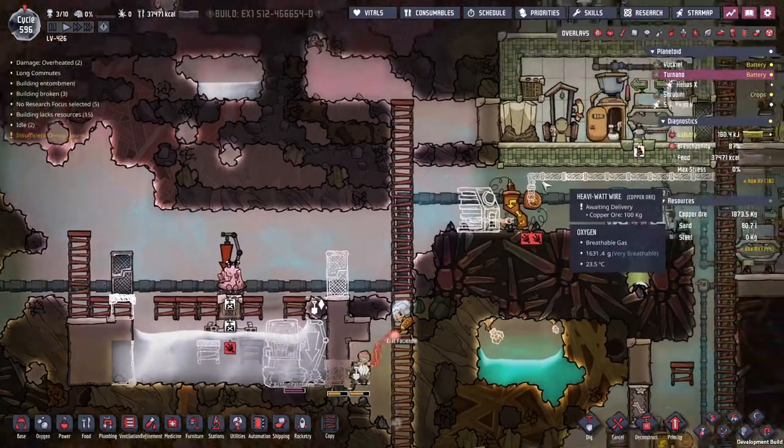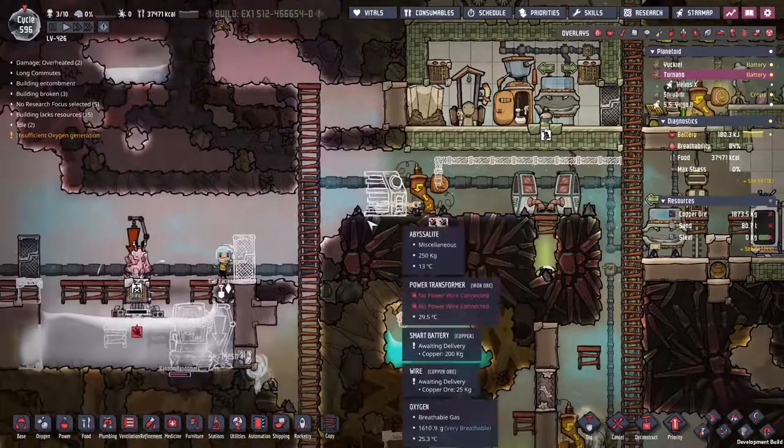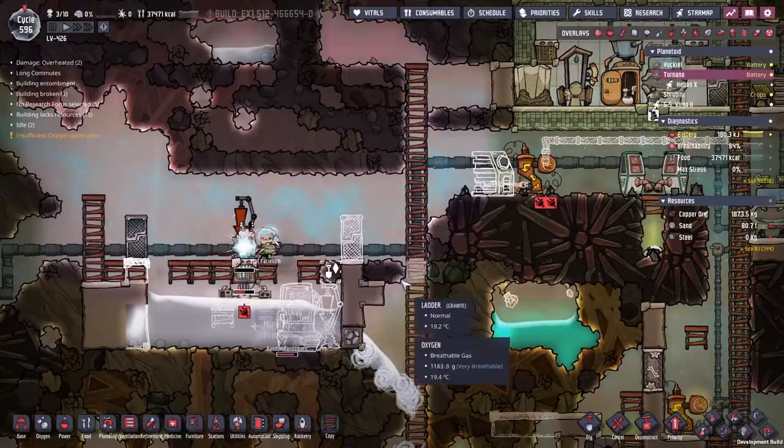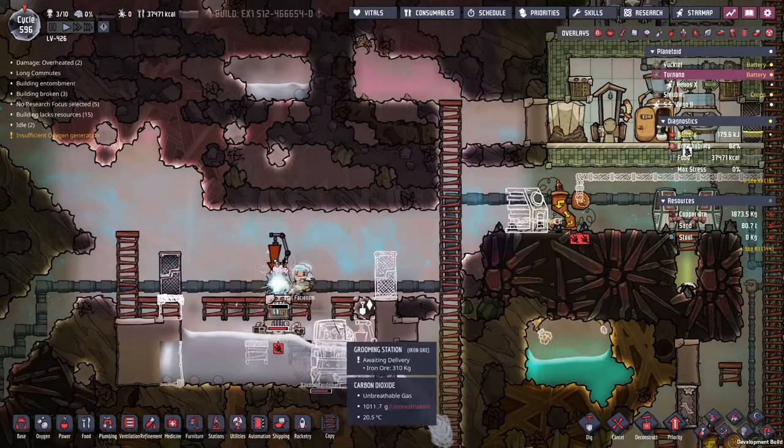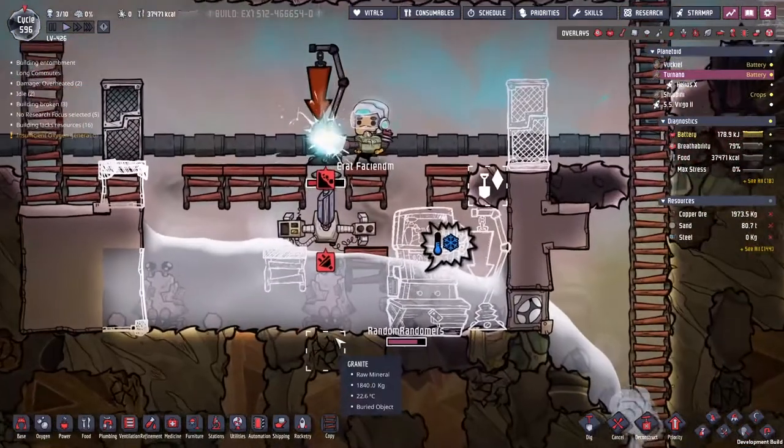One of the other things I need to do is run some power in. I've run a bit more of a spline over this way, put down a power transformer, and we'll run a power line coming in through here — just a little bit of light wire. We don't actually need that much power. 120 watts. Yes, they all dropped.